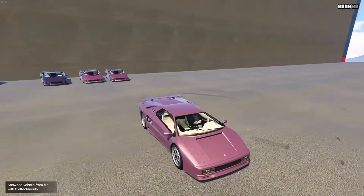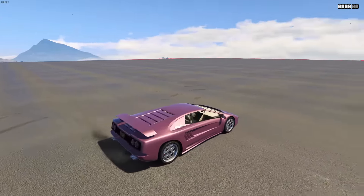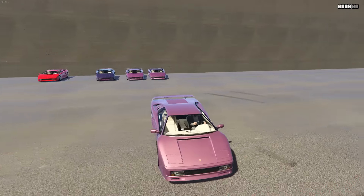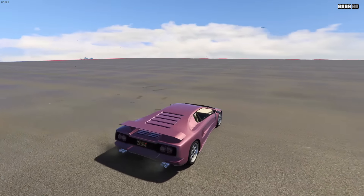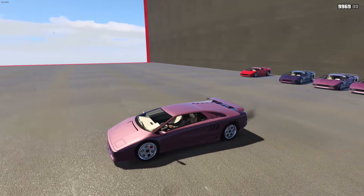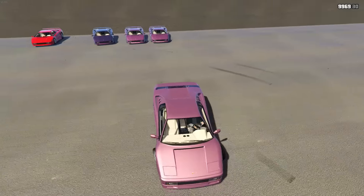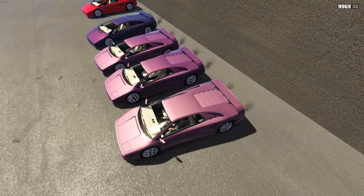Here we have another purple — a lighter one that has a little bit more pink in it than the others. It's a fantastic option if you don't like the darker shades of purple. I feel like purple just looks so nice on this car, so I wanted to give you guys a few options for purplish paint jobs. In comparison, this one is a little bit more pink, then you've got medium purple, then the super dark one.